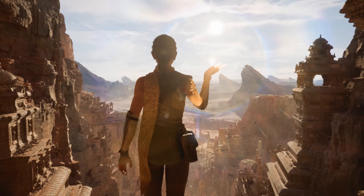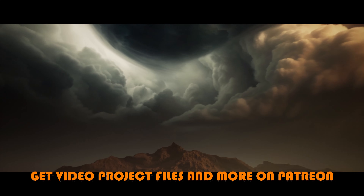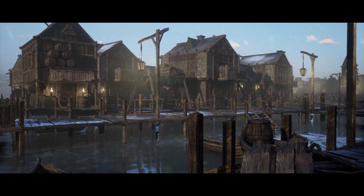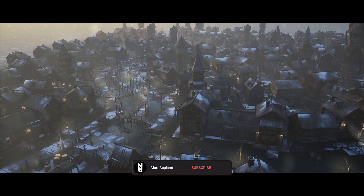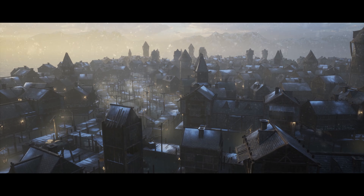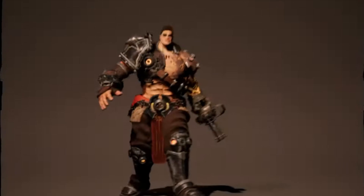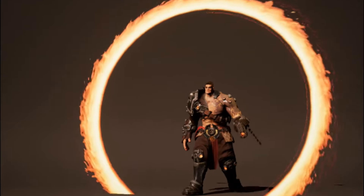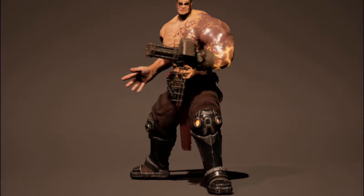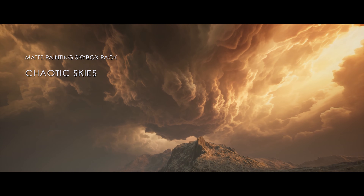Hey guys, I'm Matt Aspen and welcome back to another Unreal Engine Fab Marketplace video. This is once again the limited time free for the second part of November, and we've got access to three amazing assets free until the 2nd of December. You can keep them forever, but you only have until the 2nd of December to claim them. This time around we've got the matte painting skybox pack chaotic skies, the lake town, and the futuristic warrior cyber warrior. So without further ado let's get right into it, starting with the matte painting skybox pack chaotic skies.